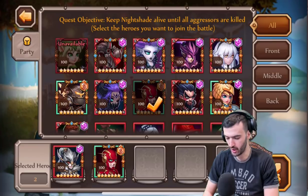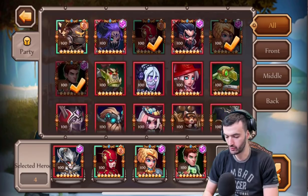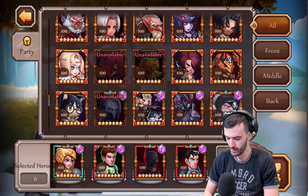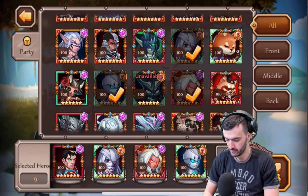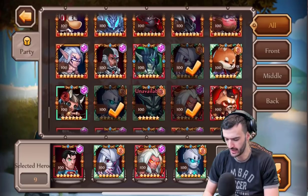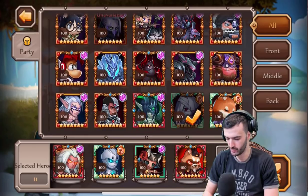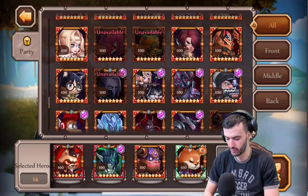Let's use some better heroes here — much better. Let's scroll down. This one requires you to put in a bunch of your top heroes. Your goal here is going to be to protect Nightshade as much as possible. Normally I don't go with much support — I literally just go all-out DPS.